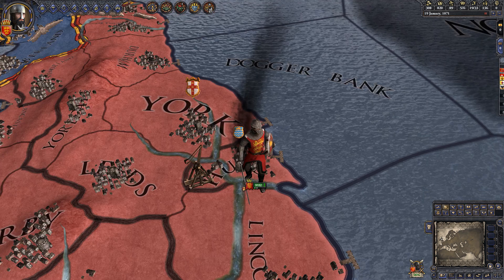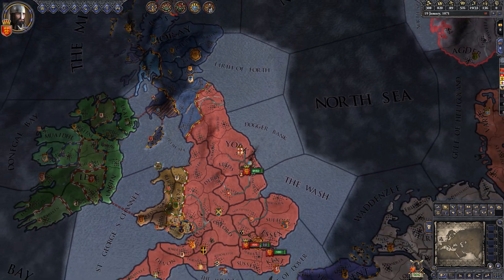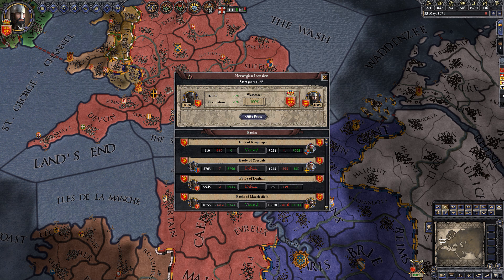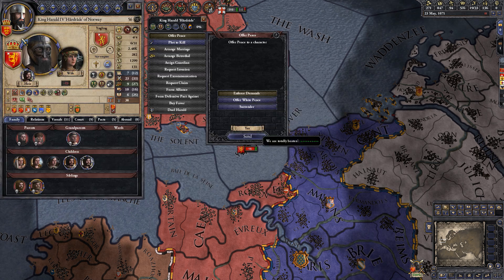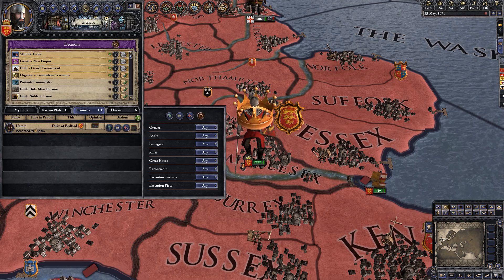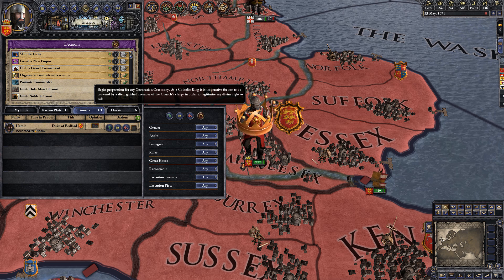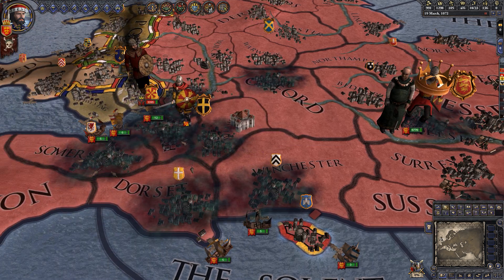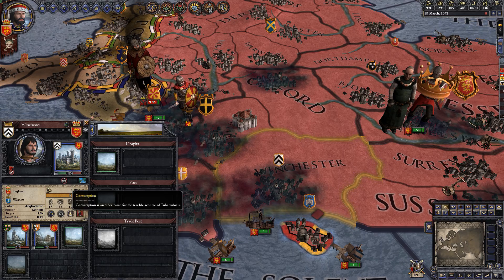After a long series of sieges it is official — our foe no longer controls anything in our realm. The Norwegian invasion is done for, and William the Conqueror shall have his kingdom. With the fighting over we can finally organize a coronation ceremony for our glorious king. However, William has contracted dysentery, and meanwhile consumption — tuberculosis — is going around southern England.